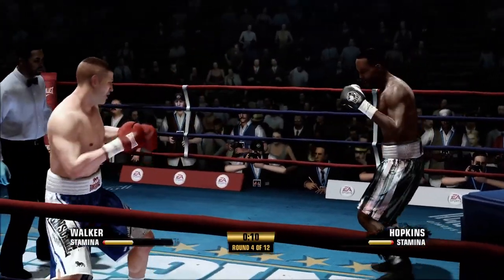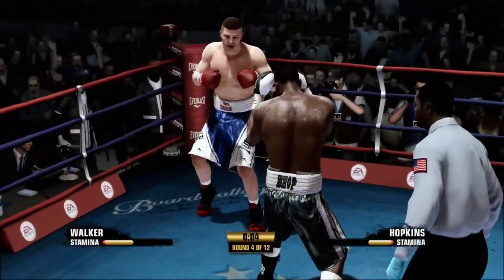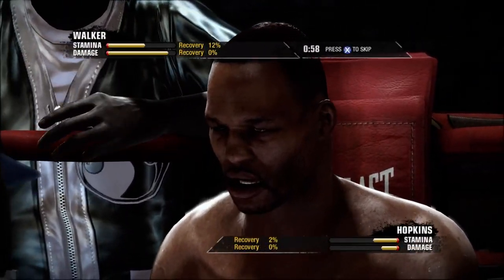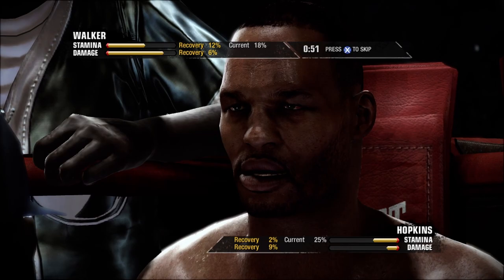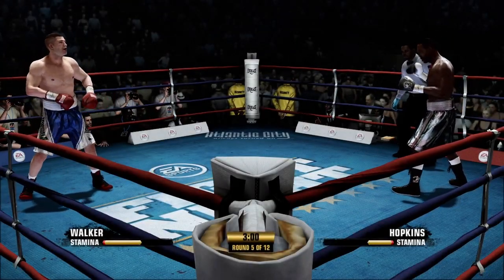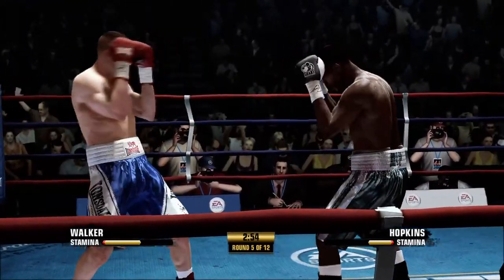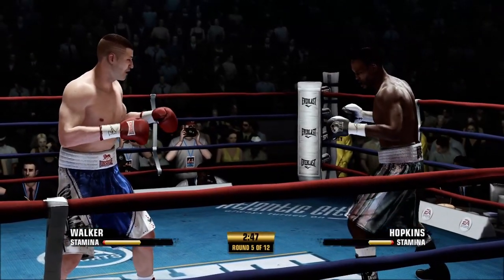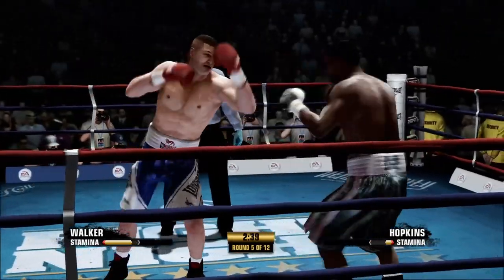Caught him with that cross right there. Cross hook - got him. Just going to let him come to me, let him finish out this round. End of the round. My health is absolutely in dangerous territory. If I was him I'd wait for timed shots and then throw all the power I had into those time shots. Because his stamina is low but my health is just as low as his stamina. So I would just time my shots a little better and throw some power shots. I think Bernard Hopkins could still win this fight despite being the one that went down in that last round.